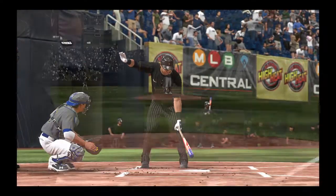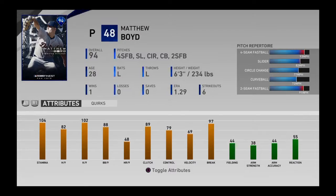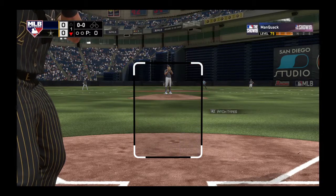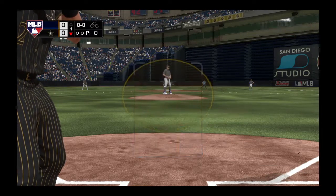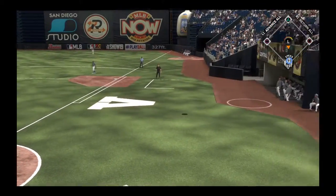Striding forward now, Hanley Ramirez. He'll lead things off here in the bottom half of the first. That shortstop, Hanley. First offering on its way. Owen won the count.